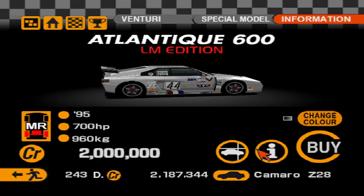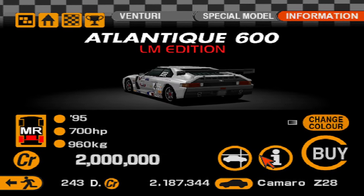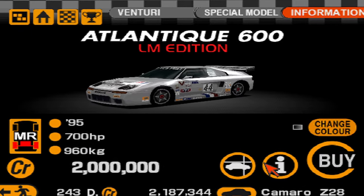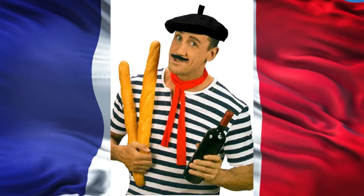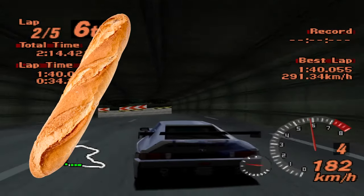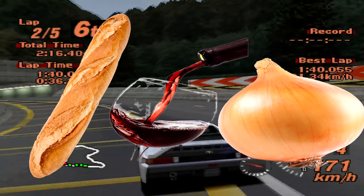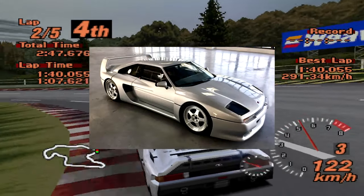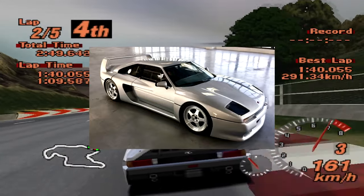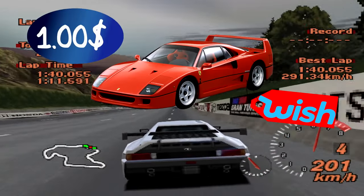The 1995 Venturi 600 LM is just a 2 million credit special model that comes from, as the name implies, Venturi, who are French — so it reeks of fresh baguettes, red wine and onions. Anyway, this car is based on their hardcore track-oriented 400 GT, that looks like a Wish.com F40.